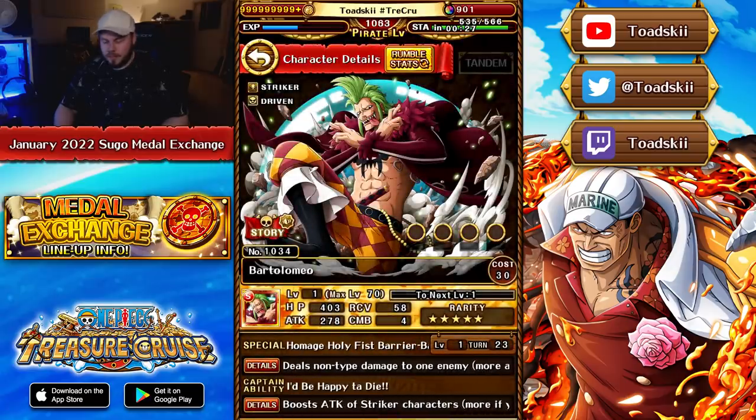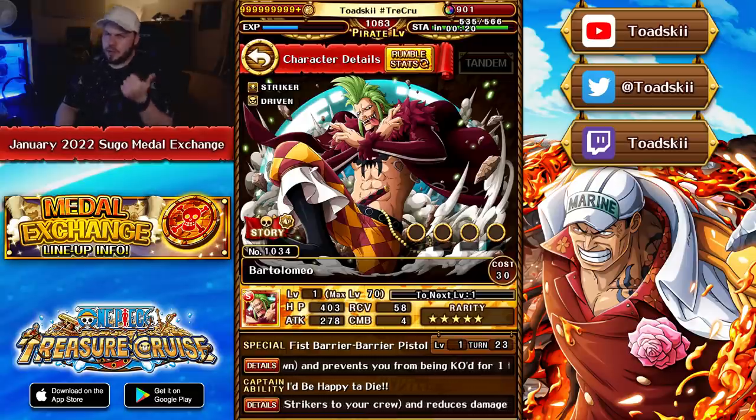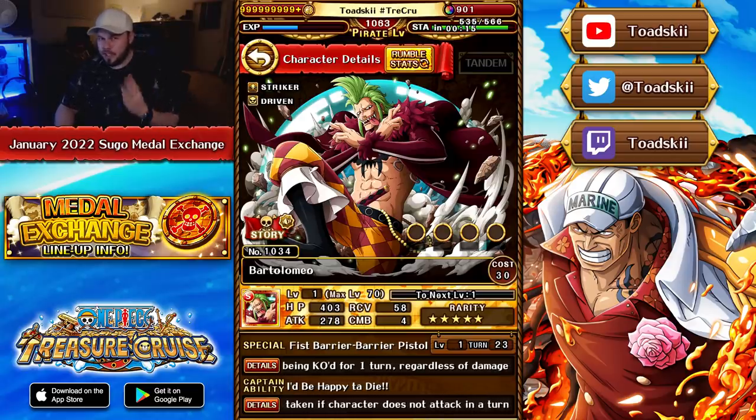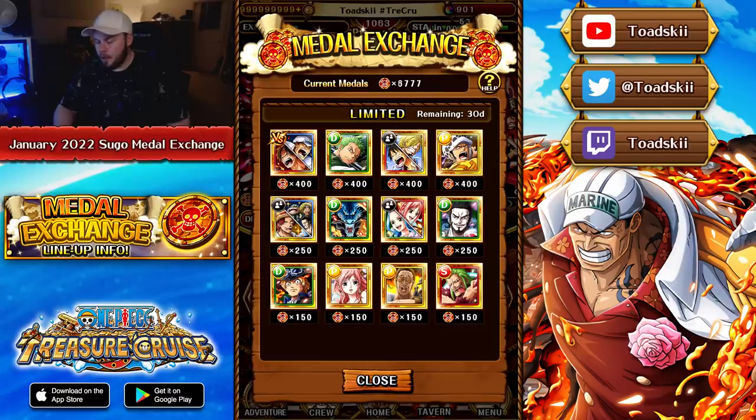We have Bartolomeo at 150 points. The thing about Bartolomeo is that he's not a good unit. The really good thing about him though is his support effects. He attaches to Cavendish and Robin, and essentially anytime you're inflicted with Paralysis, it reduces it by three turns — a very useful support effect. Considering the new year celebration, a lot of people would have done a lot of multi-pulls and have a lot of Sugo metals left over. So if you don't have Bartolomeo and you need a good Paralysis-removing support throughout January, that's going to be a really nice unit that can attach to Robin or Cavendish.